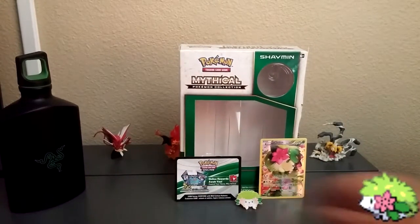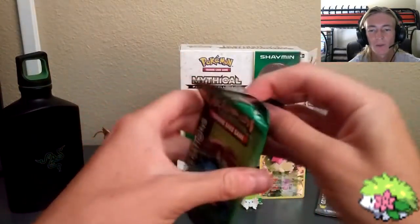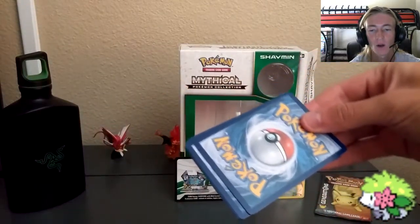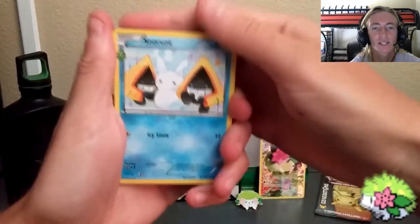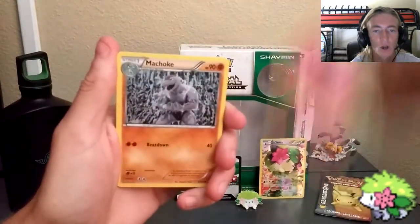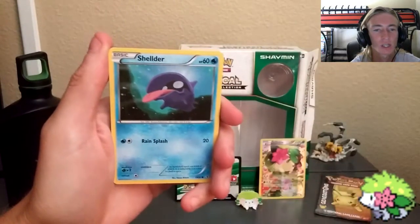I like to put my boxes together, so I'll do that in the background. Starting off with the Venusaur generations pack, which comes with generation cards as well as the RC set. Three from the back, put them in the front — let's see what we get from this one.